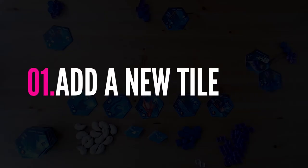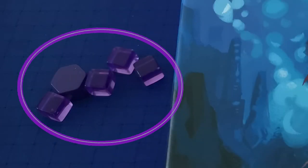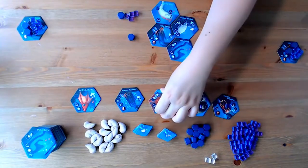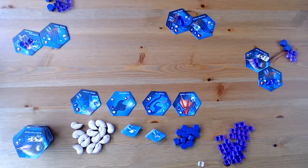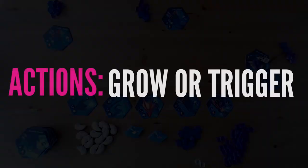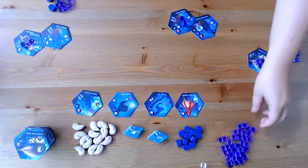A turn in Deep Fence is straightforward. Add a new tile from the face-up display to your ecosystem, and then activate each of your tiles from left to right, top to bottom. To acquire a tile, you may have to spend Archaea, which is the main resource in the game. The leftmost tile is free, but for each tile you skip over, pay one Archaea from your personal supply. If a player takes a tile with Archaea on it, these Archaea remain on the tile until the player triggers it. After adding the tile to your ecosystem adjacent to an already placed tile, you activate each tile by either choosing to grow or trigger it. A tile's grow ability is found on the right-hand side and usually adds a number of Archaea to the tile accordingly.